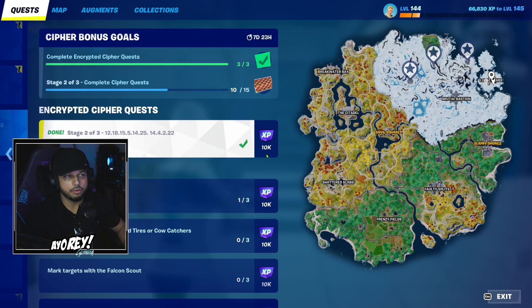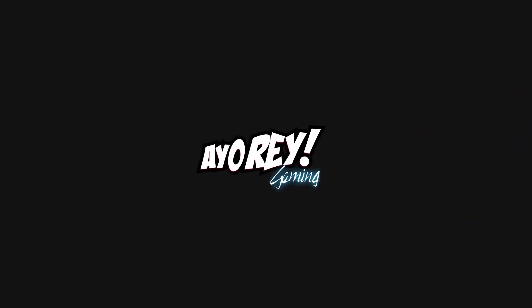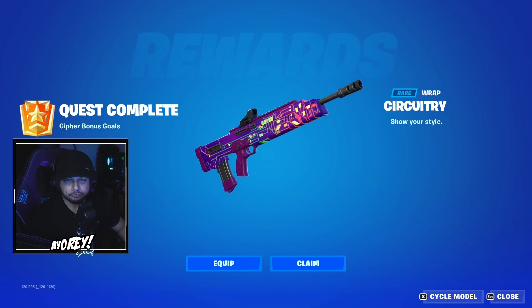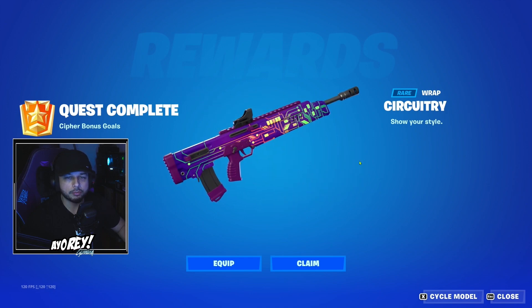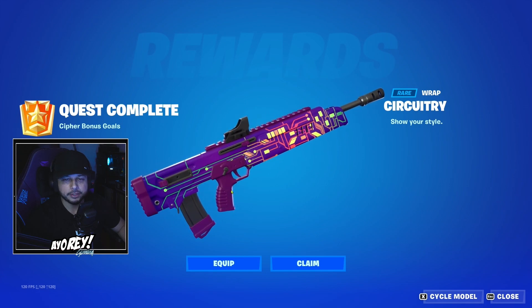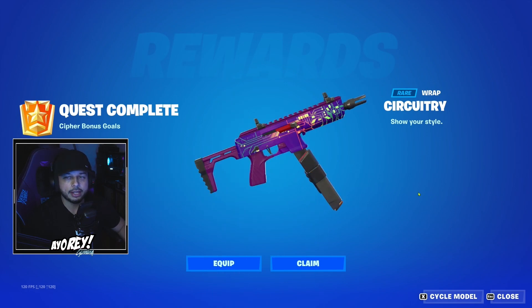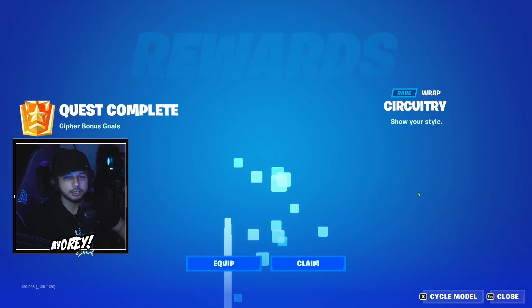And now we've unlocked the new wrap. Alright, so we're back in the lobby, guys. Quest complete — Cypher bonus goals. We've just unlocked that rare circuitry wrap right there. Looks pretty nice. Let's go! And as you can see, you have that circuitry wrap for all those different guns. Looks nice — going to equip these.